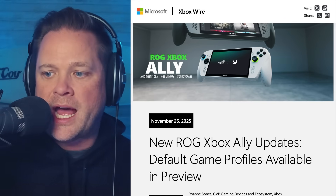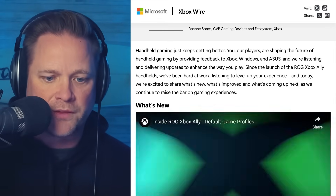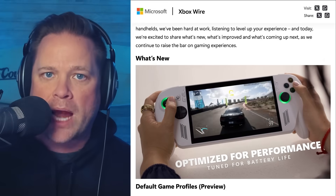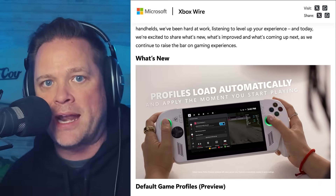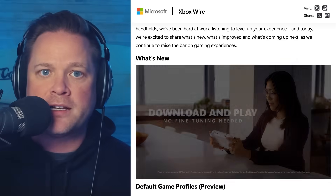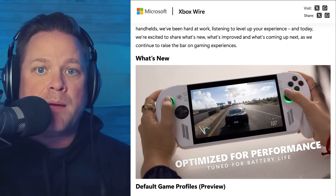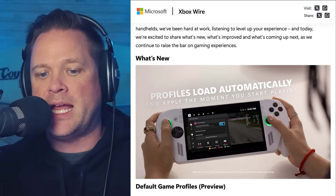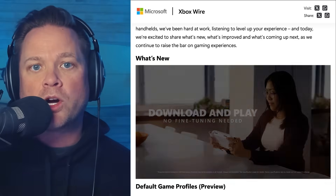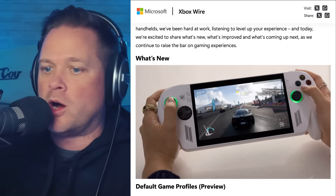Here is the update today: new ROG Xbox Ally updates — default game profiles available in preview. These are game profiles that are handcrafted, with over 40 supported titles at launch. It automatically puts FPS limitations and power settings in place. There's no fine-tuning needed. It increases power when the game dips below a target FPS and pulls back when it hits those frames. They cap FPS at 40 to save battery when performance exceeds the target. This works only on battery, and you can turn it off in Armory Crate. When plugged in, you go into turbo mode, so this doesn't apply.